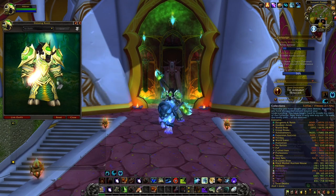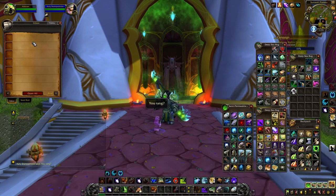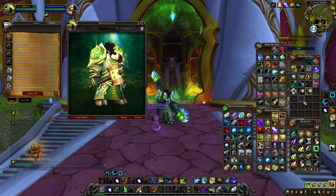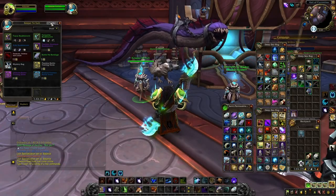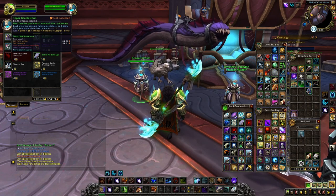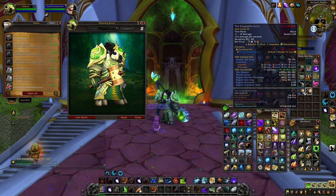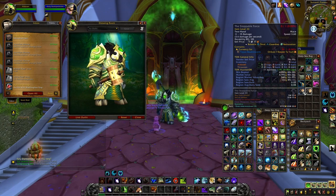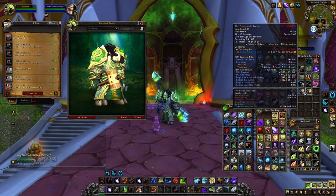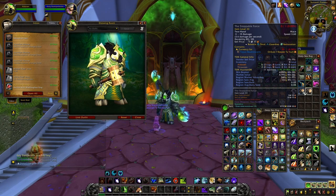Another interesting item you can get in this raid — and in many other raids and dungeons — is the Stoppable Force. These are gray weapons, so they look like junk, but they are used to craft the Topaz Bubble Worm pet. You can either sell them directly on the Auction House or craft the pet yourself, buying the remaining materials on the Auction House, and then sell the pet. Make sure not to vendor these maces — they are definitely worth something.